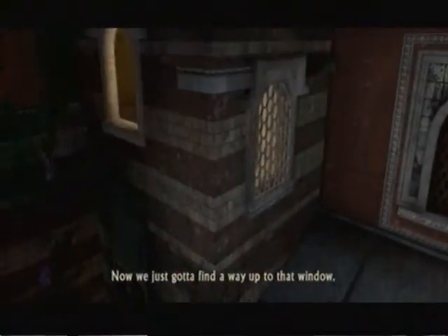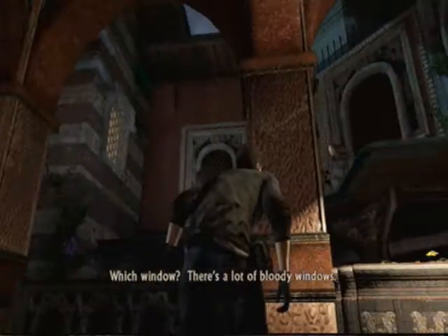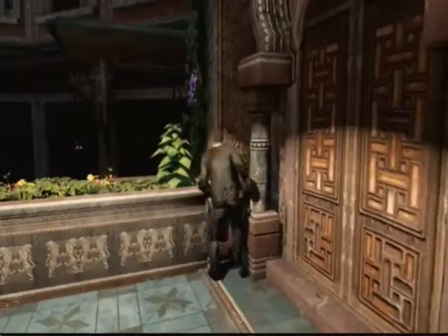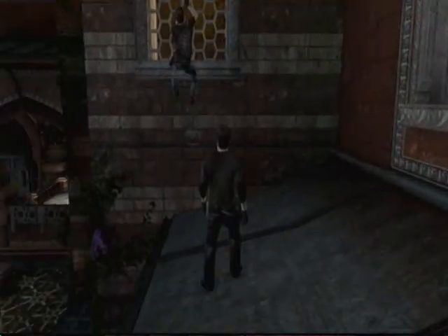And then that's it, that's all you have to worry about. It can be kind of tricky to figure this out, so climb here and just hop up onto the roof, make your way around to the open window.